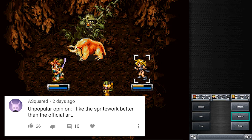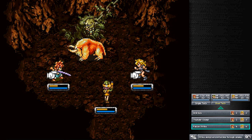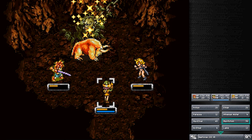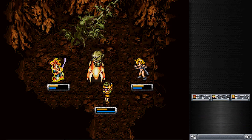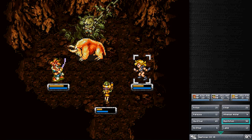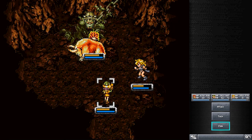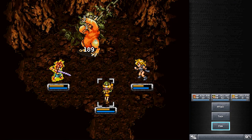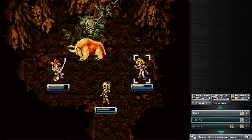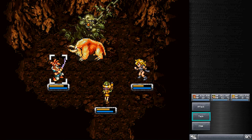We took him out. The other one has a weakness to water but we don't have that in our party, so we'll just attack with all we have — maybe a Falcon Strike to hit both. One commenter named 'A Squared' made me aware that they like the sprite work better than the official artwork, even though it's clearly based on it. I noticed myself saying things like I don't like Ozzy's artwork or Slash's artwork — I thought they looked way cooler when I was just interpreting their sprites. These Mud Imps probably look better in sprites because they don't verbatim look like Garlic Jr. and have a bit more identity.